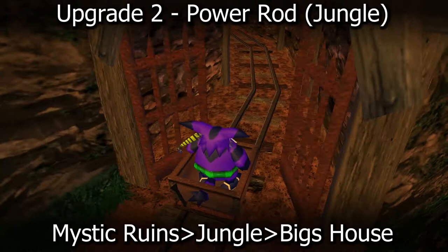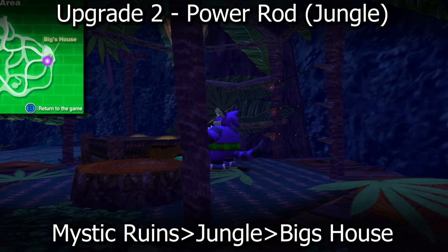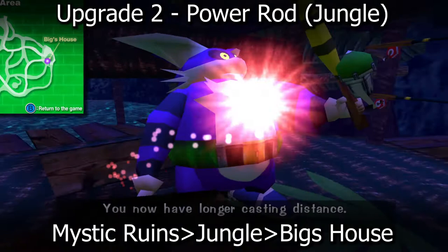The second upgrade is the Power Rod. Make sure that you are visiting the Mystic Ruins and entering the jungle area. Then open your map and visit Big's house as it is marked. Move his bed over to the side and underneath there should be a yellow striped rod with a green fishing reel — that is the Power Rod.